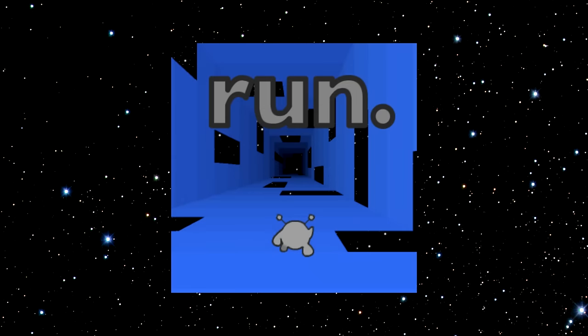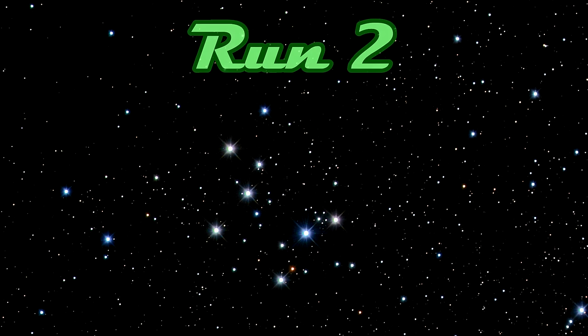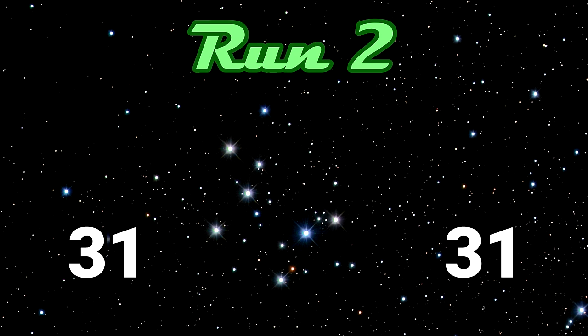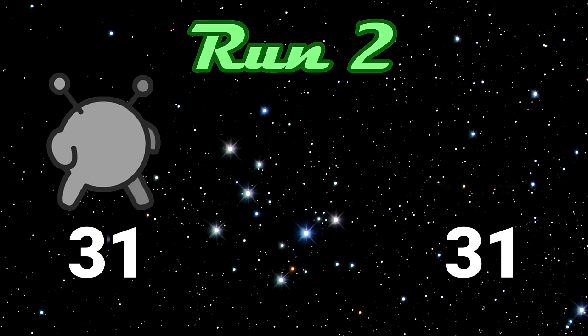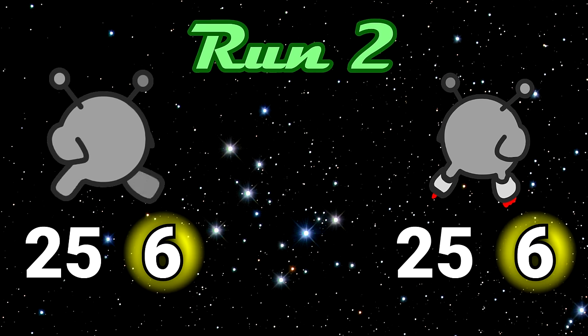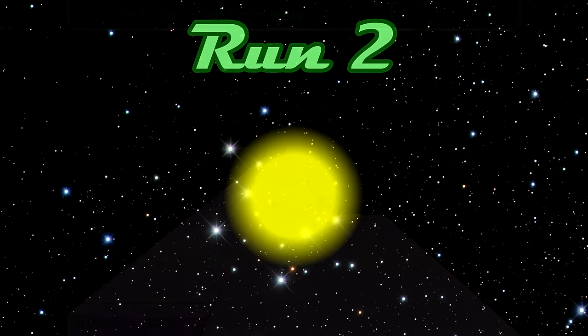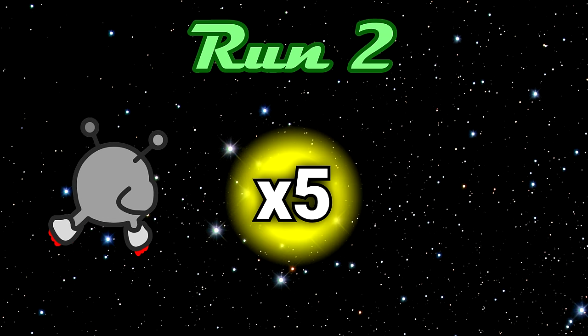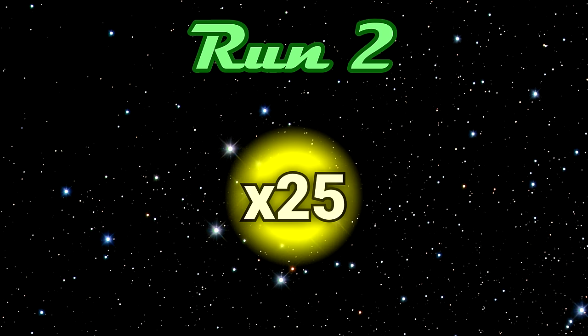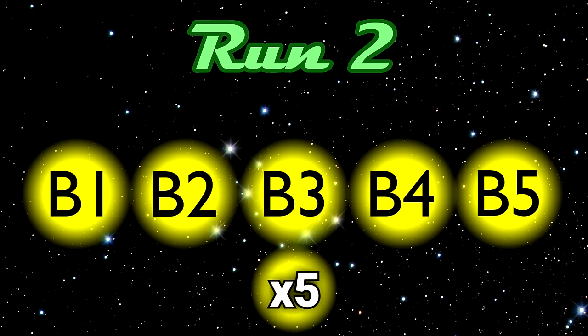Now let's take a look at Run 2. As mentioned earlier, Run 2 is made up of 62 total levels, with 31 levels for the runner and 31 levels for the skater, further divided into 25 normal levels and 6 unlockable bonus levels. Each level has a yellow bonus that can be collected, and for every 5 bonuses collected on a character, 1 bonus level unlocks. The bonuses in the 25 main levels allow for the first 5 bonus levels to be unlocked, while the bonuses in those 5 bonus levels allow for the 6th bonus level to be unlocked.